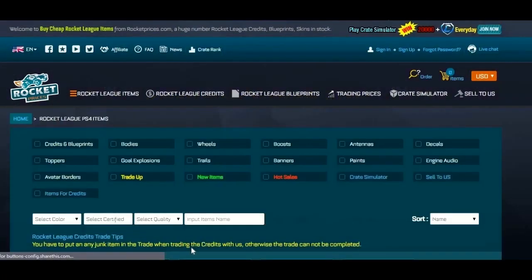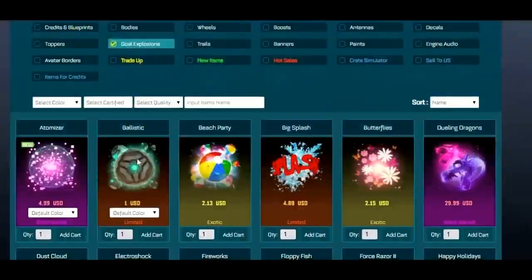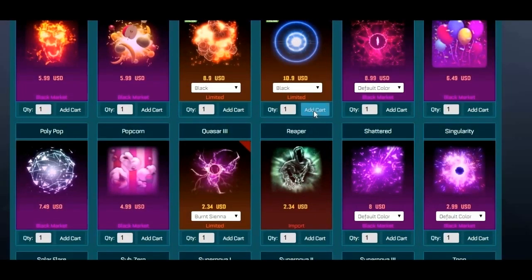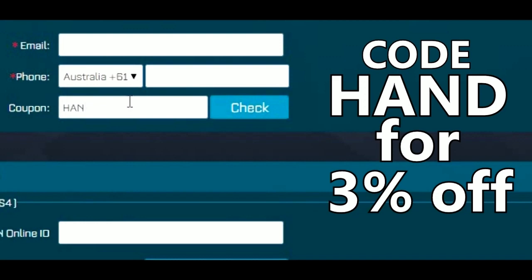Before the video begins, make sure to check out our sponsor, Rocket Prices. It is a website where you can both buy and sell Rocket League items for money. The link will be in the description down below, and make sure you use the code HAN for a 3% discount.